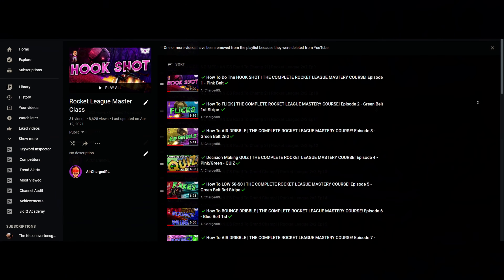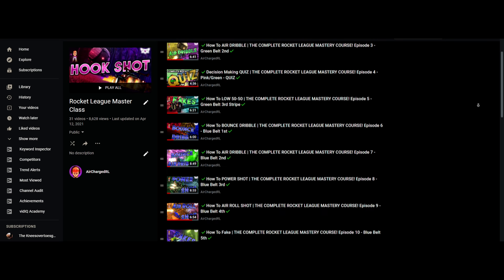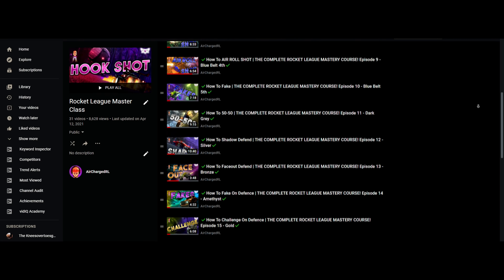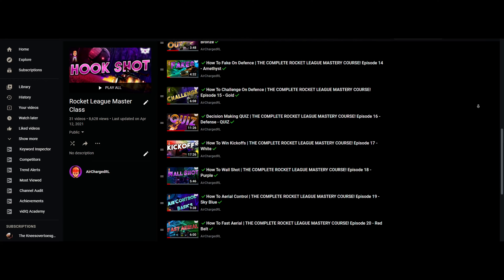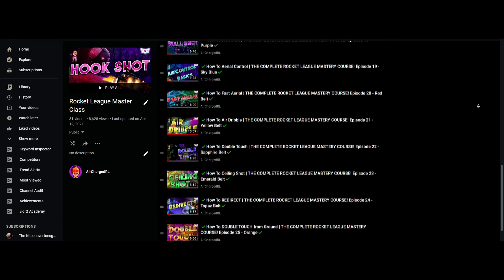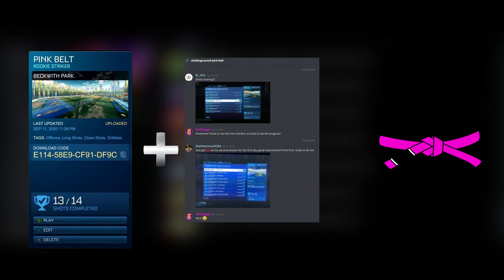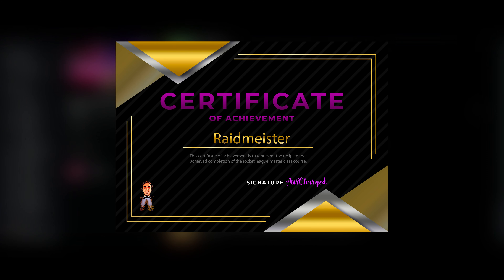I also just want to mention we have a free Rocket League course on this YouTube that you may not know about if you are new. The course is built to build a player's skills in a layered manner so that they can slowly improve with training packs, quizzes, example tutorials, and everything else you need to improve. Each new skill is a belt like a martial arts system — you complete the training pack or the requirement, share it in the discord, and you get given that belt as a role. If you do the full course, you get an e-certificate. Go and check that out.